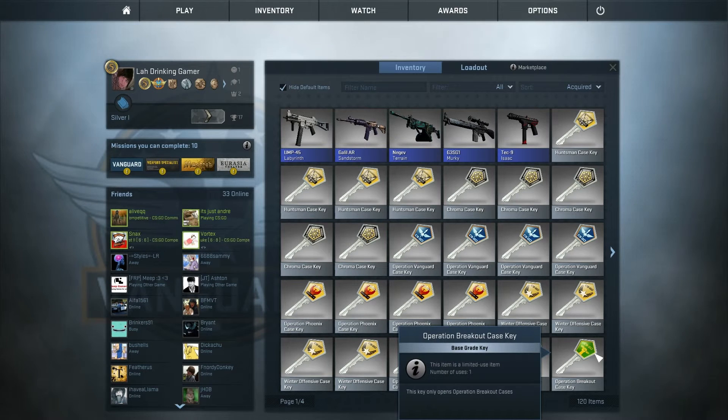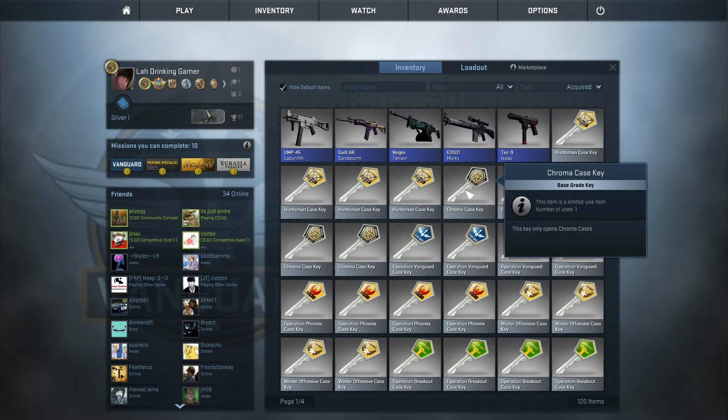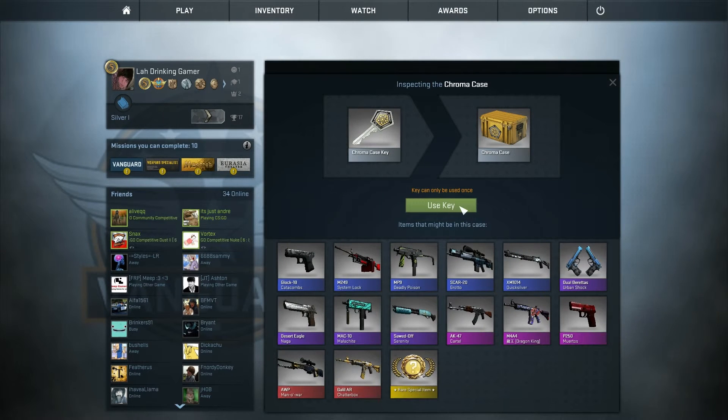Five blues in a row — this ain't going well. Maybe I'm rushing it too much. Let's pace it down a bit. Let's go with the Chroma case — I feel like this is going to be a good case. We're going to do the first key, last case. Obviously we want this knife again. We've already got an Orc Man of War which I traded, but it's nice — I wouldn't mind having another one in Stat-Track form.